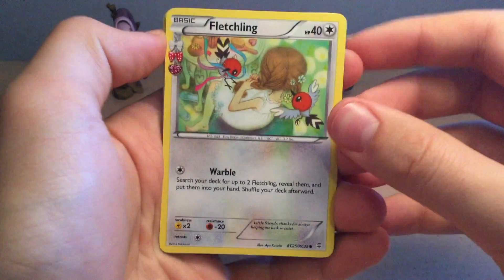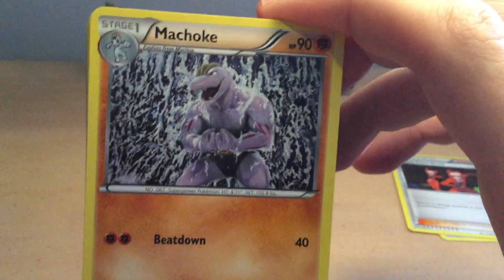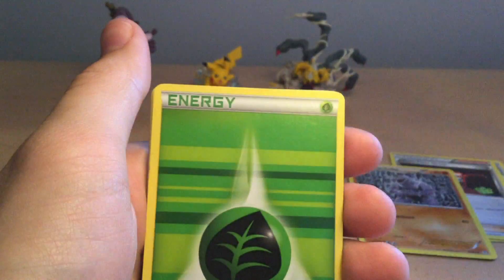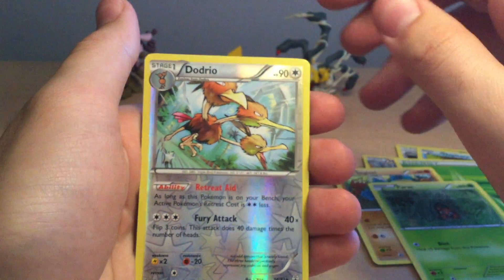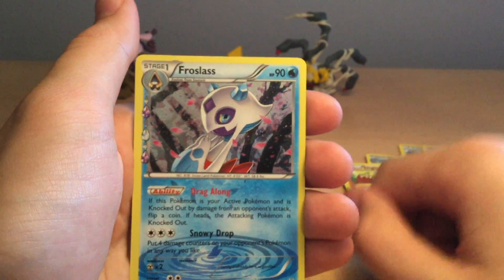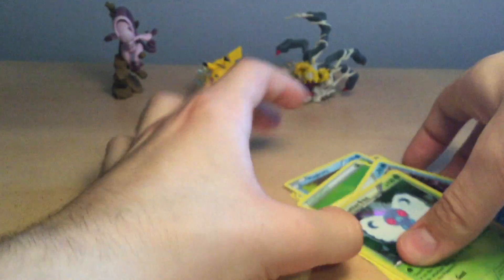Okay, first we have a Fletchling, a Trainer card, a Kommo-o actually, got a lot of detail actually, another Magikarp, an Energy, a Diglett, this is the third Paras, holy cow, a Reverse Holo Dodrio, another card I have of a Froslass, a Holographic Butterfree, and wow.